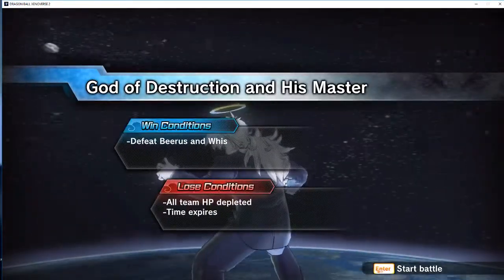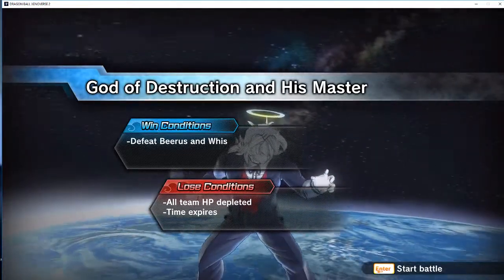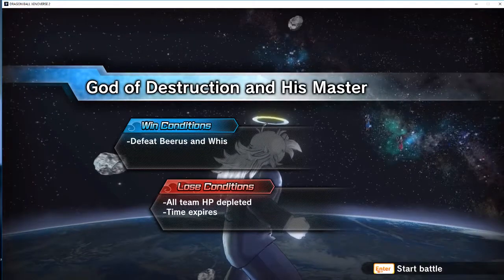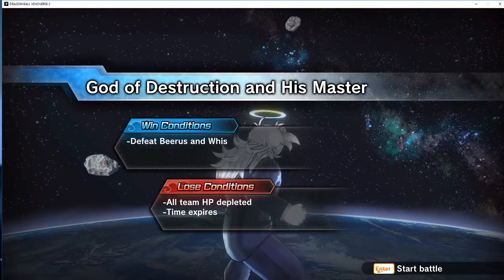So far, the hacks I've got are basically infinite health, Stamina, Ki, and one-hit kills. I've also got it set up so the Stamina can never go red — I don't think I have that enabled, but that's fine.